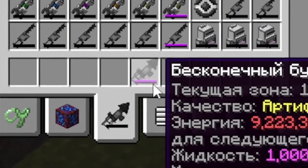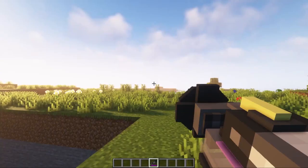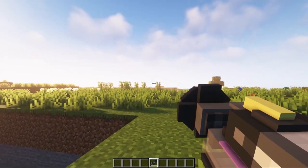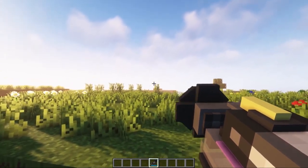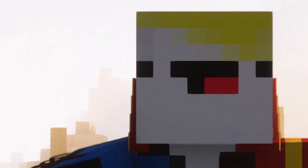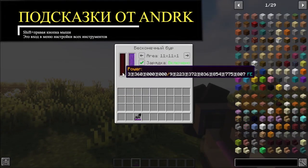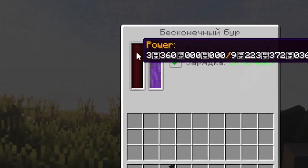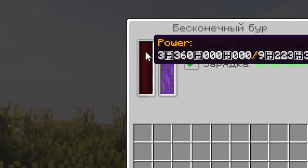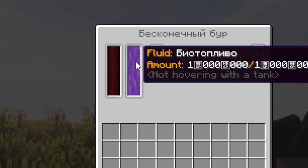A filled drill has two indicators. The purple stripe shows how much it is filled with biofuels, and if you hold shift while holding it in your hands, it will change to blue. The blue stripe shows how full your RF energy is. Holding the drill in your hands, press shift and the right mouse button and you will go to the settings menu of your drill. Here you will see two scales: the first shows the level of energy currently in your instrument, and the second shows the amount of biofuel.